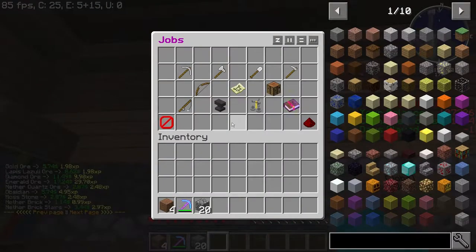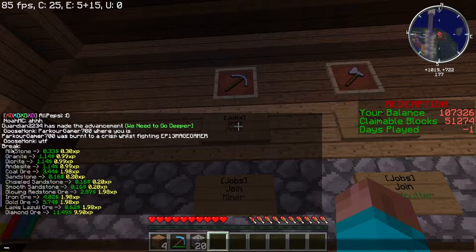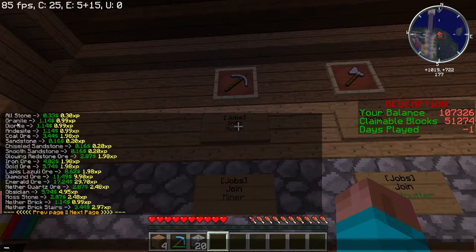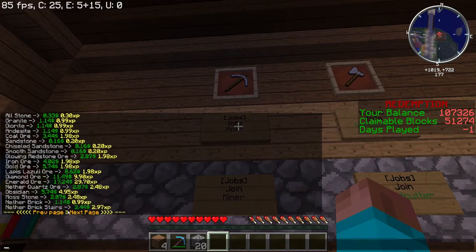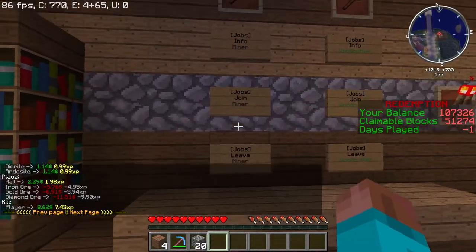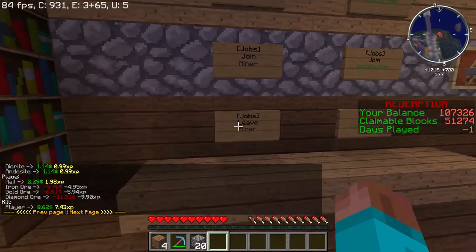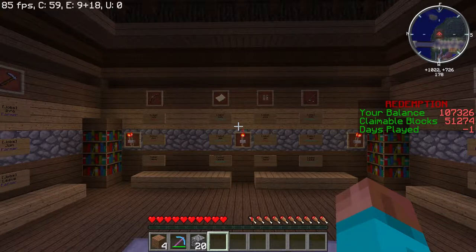To check that info, we can go ahead and right-click on these signs. That's going to pop up a list of items and it will tell you what that action is to perform on that item or with that item in this listing. You can use the previous page and next page arrows to check on it all. Under each one of these jobs, there's also a join sign to join the job or leave sign to leave the job right underneath. Now, let's say you didn't happen to notice the jobs building when you were coming through here — you took off and found your spot already. Well, you can actually do all this stuff from wherever you are by performing the commands.